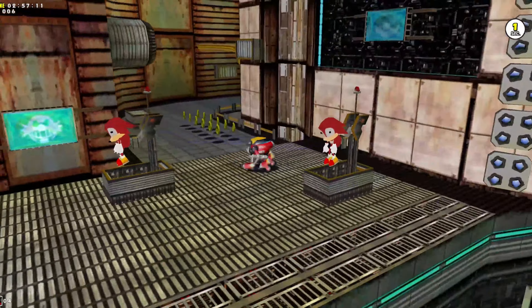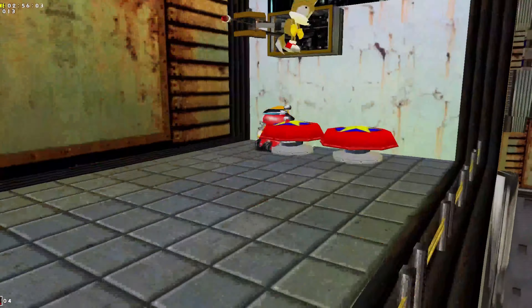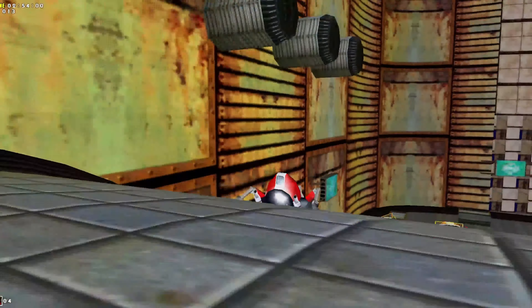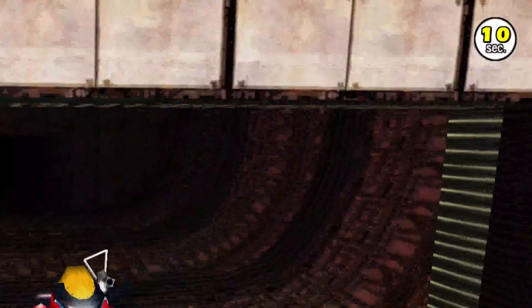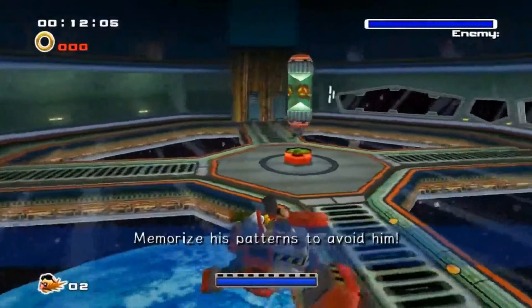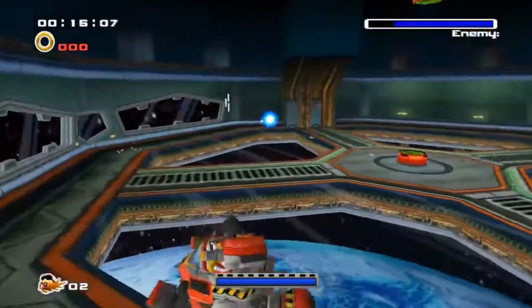Seeing as they were trying to diversify the Sonic Adventure roster with several different gameplay styles, Gamma appeared as an action shooter stage. Equipped with a laser gun with homing capabilities, you traverse a timed stage shooting as many targets as possible, which gives you small time bonuses — and it's quite satisfying. This style of gameplay would be carried over to Sonic Adventure 2 for the Tails and Eggman stages, with a few tweaks here and there.